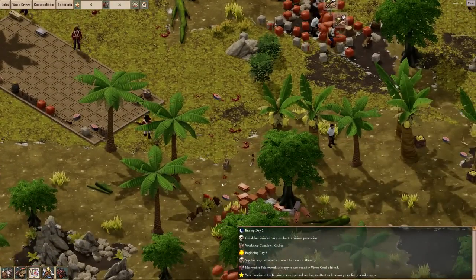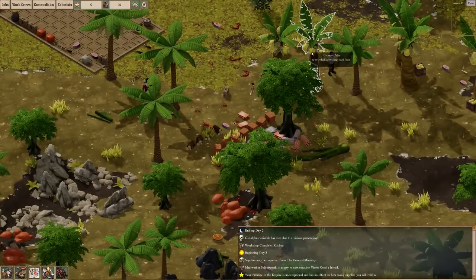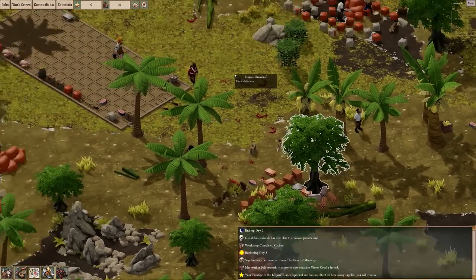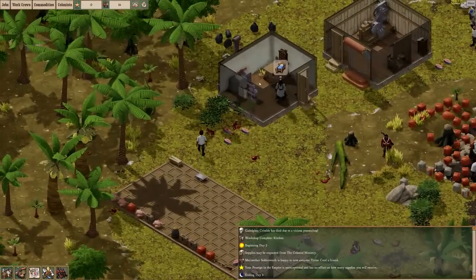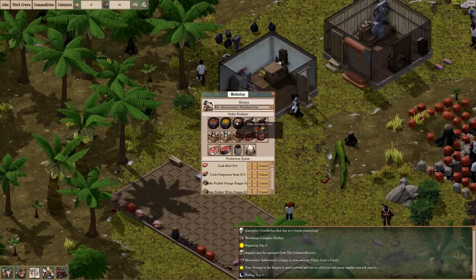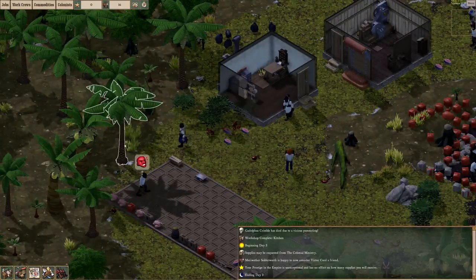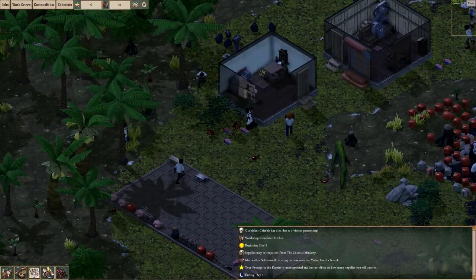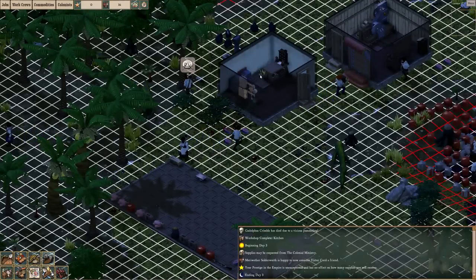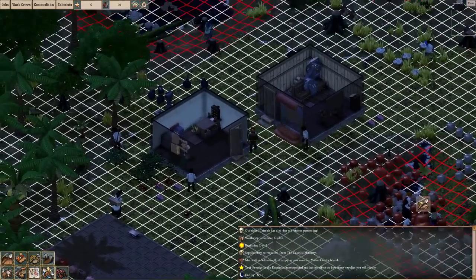You could just straight up eat coconuts, or you can make a coconut curry if we had — that's what we're missing here. Zones — let's make a little farm. That is what we are missing.